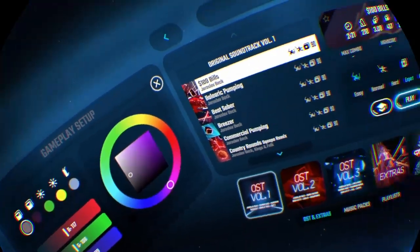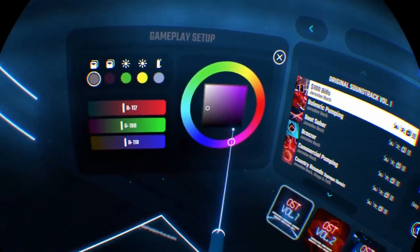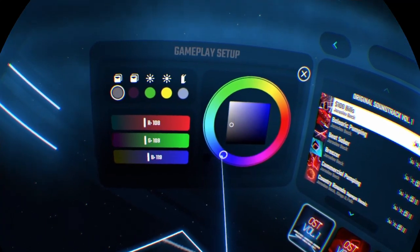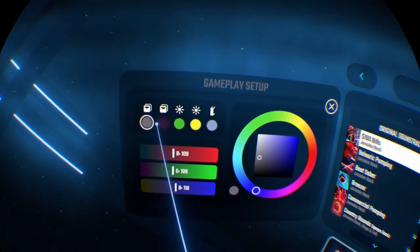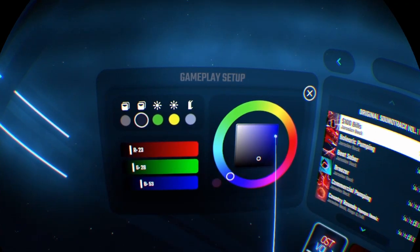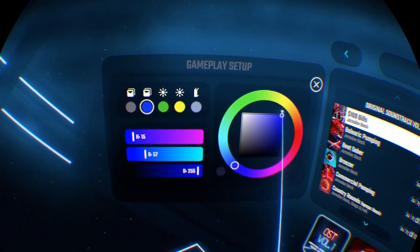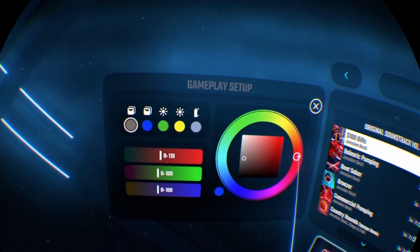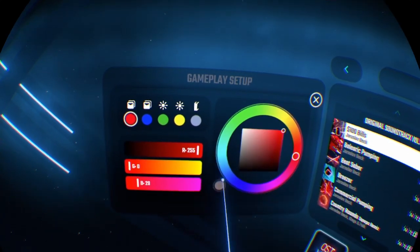After you do that, a whole scroll wheel of colors appears for you to use. If I select a color, it will go like this and it will change the color of your saber.